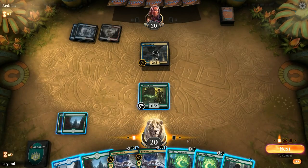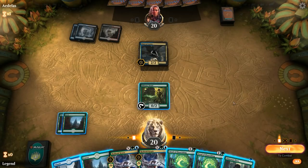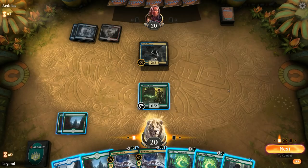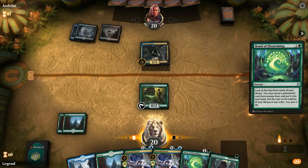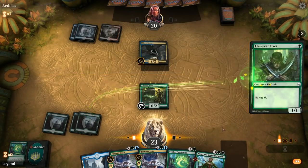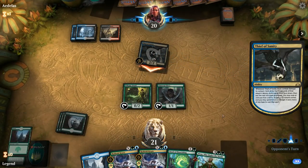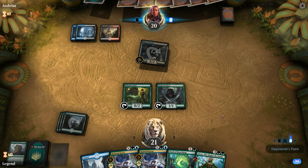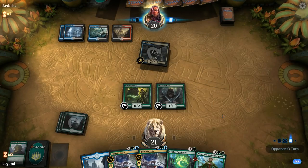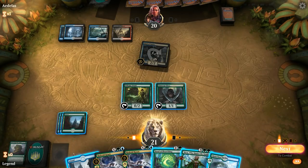We cast Bond of Flourishing. We could cast Hydroid Krasis for two to technically block Thief of Sanity, though it'll likely get removed. Instead we lean toward playing more ramp and casting a bigger Crisis next turn to profitably block and potentially survive a burn spell, so we let the opponent hit us once with the Thief. Bond finds Nissa; we play Llanowar Elves. Opponent milled our forest and Grow from the Ashes — awkward if they steal Andras Forerunners before we can Finale for 10. Opponent holds up a counterspell so we cast Hydroid Krasis for X equals 4 instead of risking Nissa.